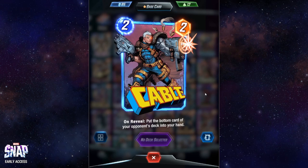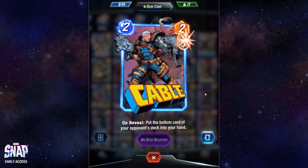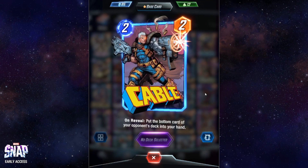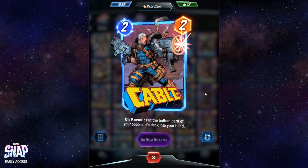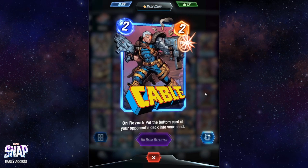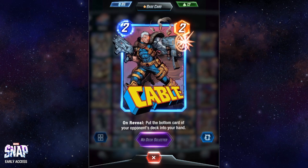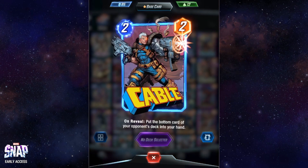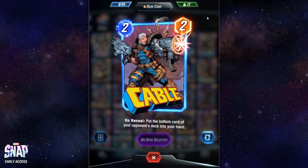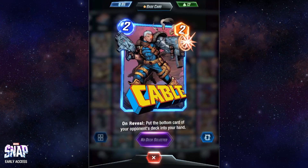Cable: on reveal, put the bottom card of your opponent's deck into your hand. You won't know what that card is, but if you need new cards — for example if you're discarding a lot and need to counter that — then Cable is a strategy. It doesn't cost too much and allows you to get new cards into your hand. Generally speaking I would consider Cable more of a filler in a deck.